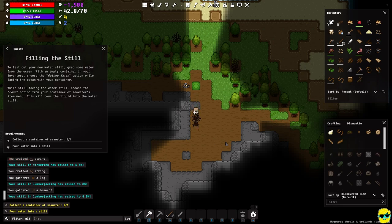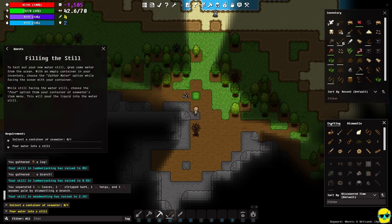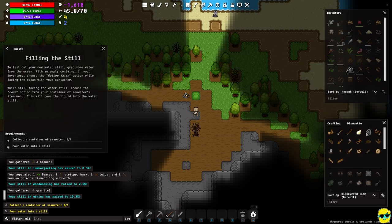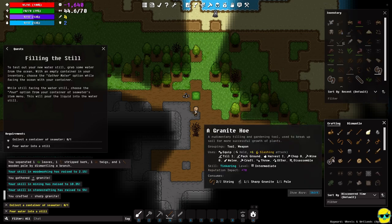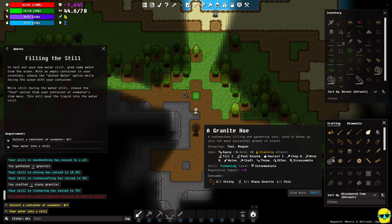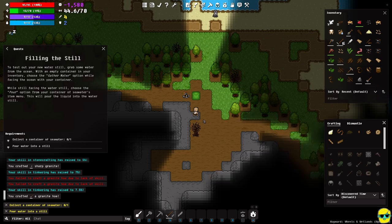Now for the hoe I still need sharp granite and a pole. I'll chop this tree again — got a branch — and dismantle it. Then go back to mine: with two pieces of granite we can make sharp granite. Now I can craft a granite hoe.